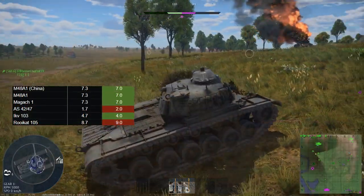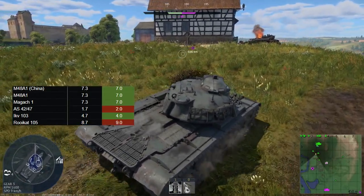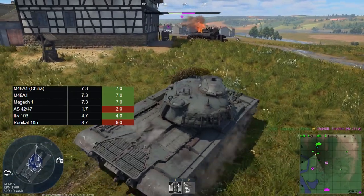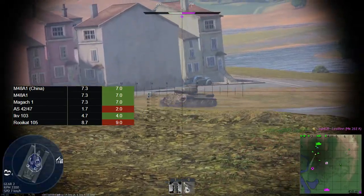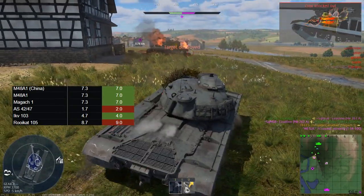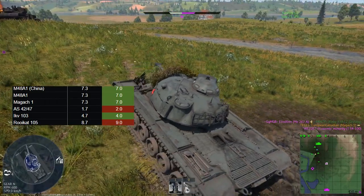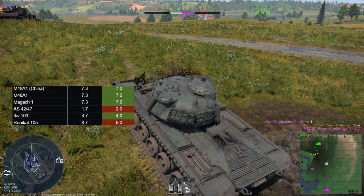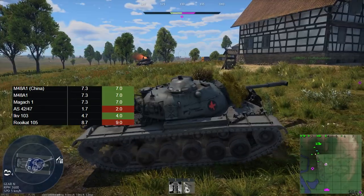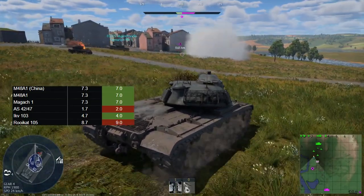The big one in the second set of ground changes is the M48. The M48A1 for China, the standard M48A1 for America, and the MGAK1 for Israel are all going down to 7.0. They basically join their German counterpart, the M48A2C, which was already put down to 7.0. A lot of people said that change was silly and didn't need to happen, and now we'll have to see the reaction to this change with all of its brothers going down to 7.0 as well. It looks like maybe the M48s in general were struggling, with the German one struggling the most.